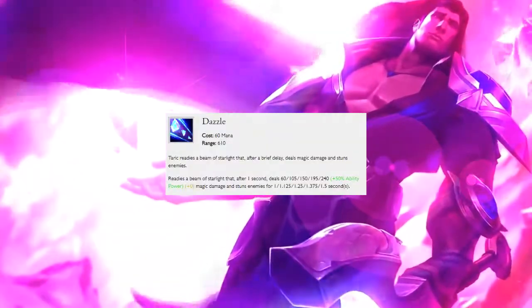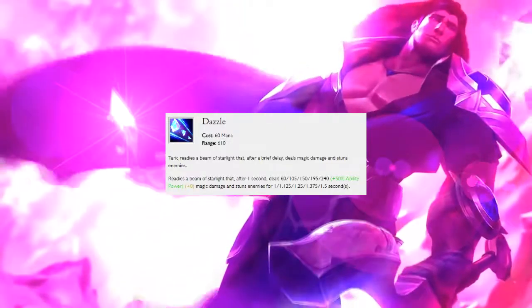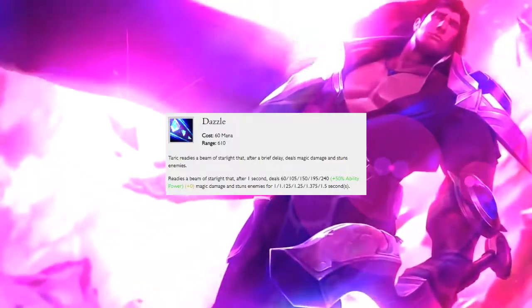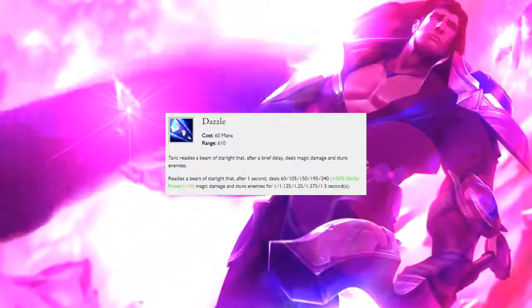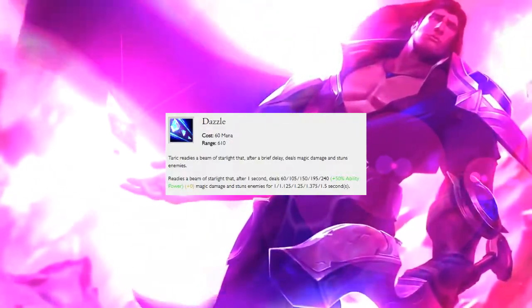Taric's bread and butter is his E, Dazzle. After a short delay, you stun all enemies with a fabulous beam of starlight, leaving them wondering why is this even fair?